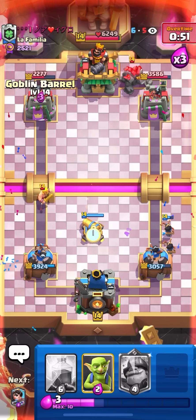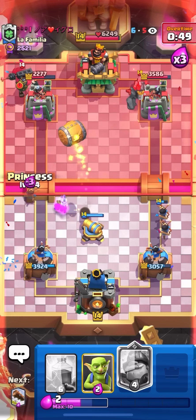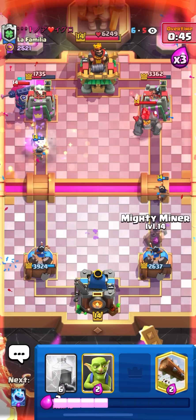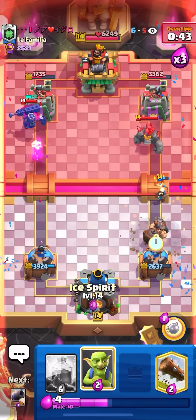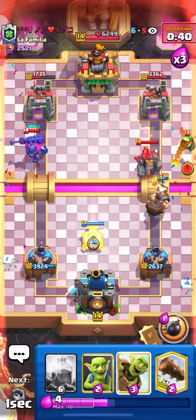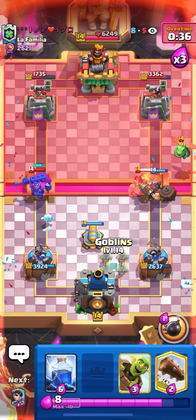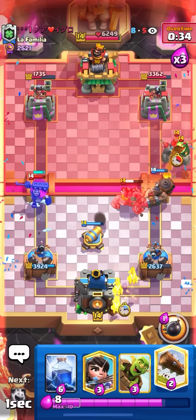I'll pre-cycle a cannon. He's going to get a lightning off on all three of them, but at least he's not hitting my tower. I'll prince his bridge to get some chip damage — the barrel hit. I'll go for my mighty miner on the golem and ice spirit. This is going to get really, really scary.